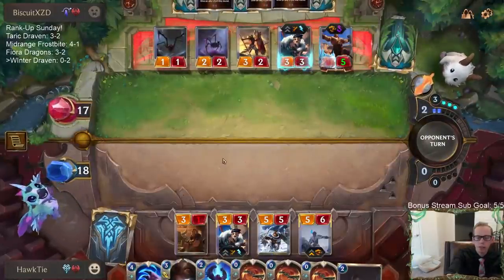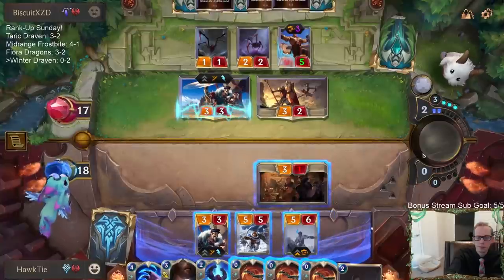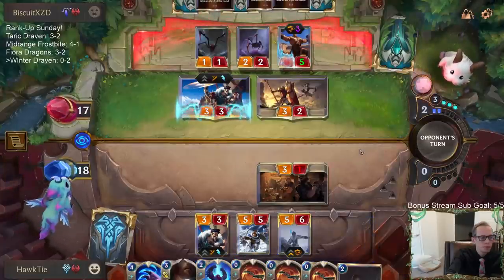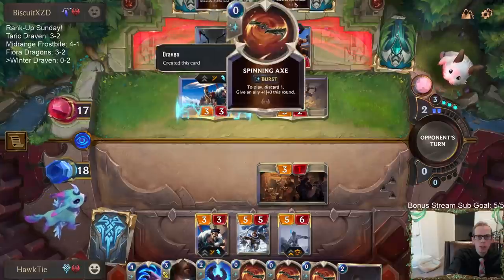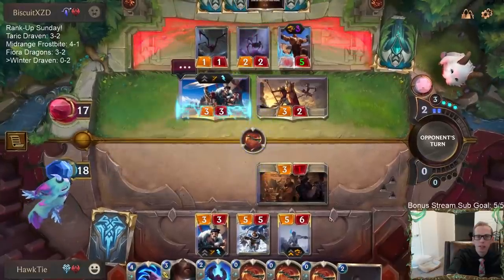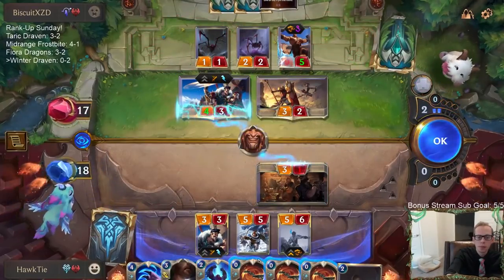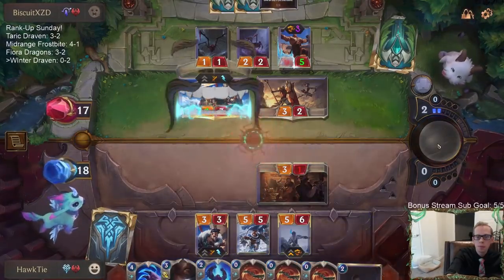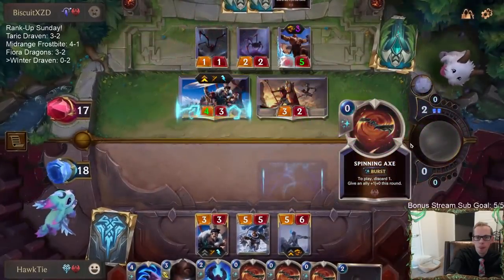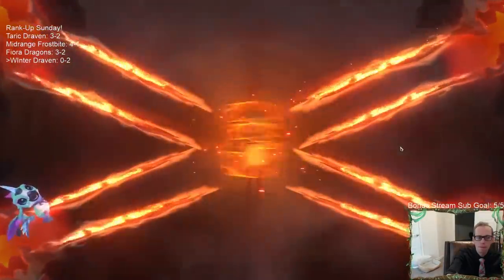I wanted to pair that with Culling Strike and Sejuani. It's probably Whirling Death or Decisive Maneuver — my guess is another Whirling Death. Now we're cooking. Yep, that's another Whirling Death — leveling up their Draven.